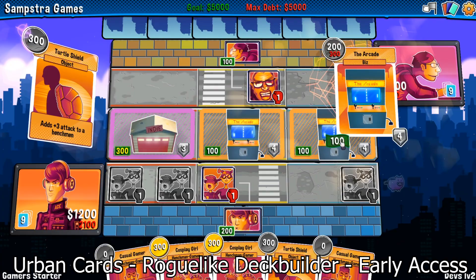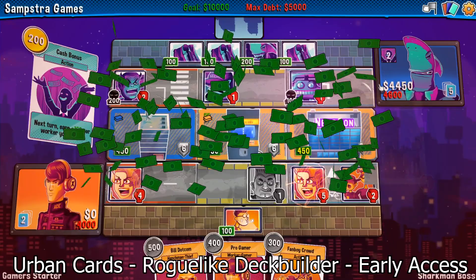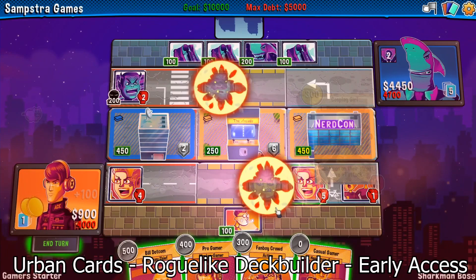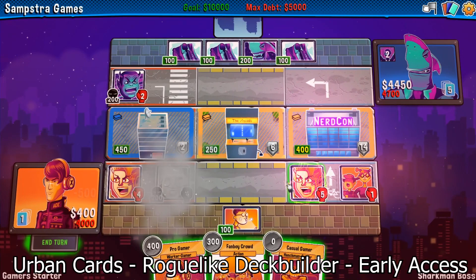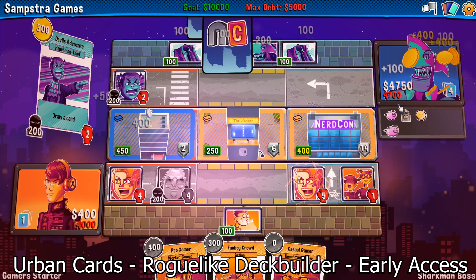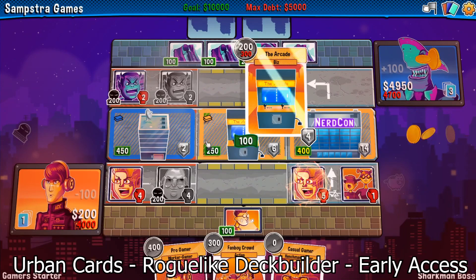Another really cool thing is that you have three types of cards: buildings, workers, and henchmen. Buildings and workers give you passive bonuses, but henchmen are active — you can use them to destroy other people's buildings, which is really interesting. What I like most is the setting: this game is set in a business world. Instead of killing fictional monsters, you're creating a business and fighting off other businesses — buying up lots so the other guy can't build there, things like that. I think it's a really nice idea.